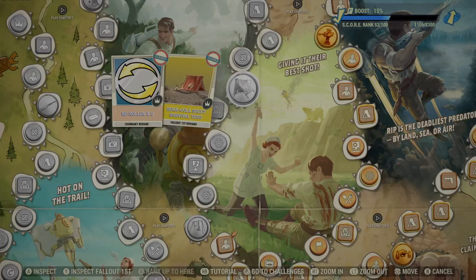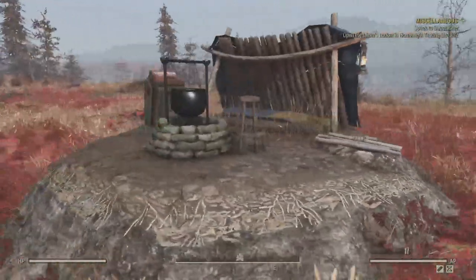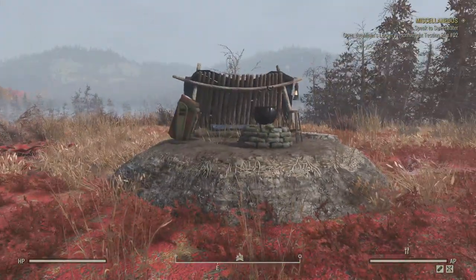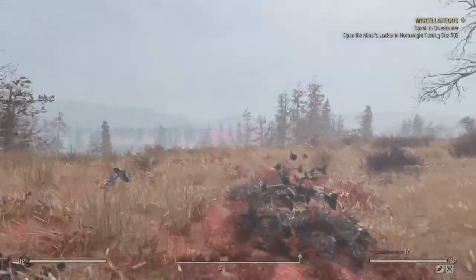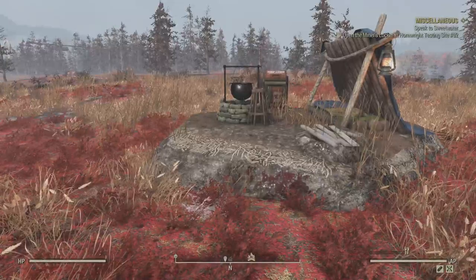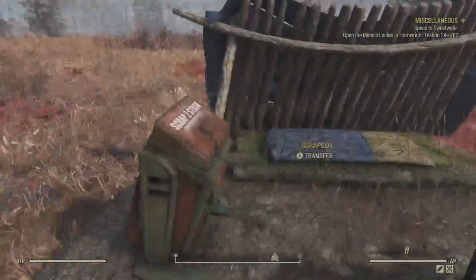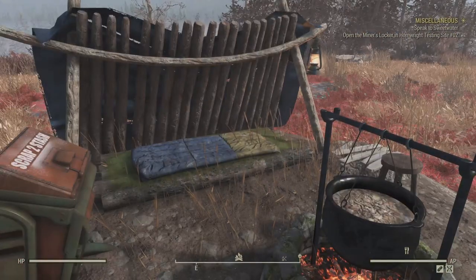It's going to be the Nuka-Cola Sheet survival tent, and it comes with a new ammo box — it is the first survival tent we've had that comes with said ammo box. So what you can technically do is, let's say I'm done with the Scorch Beast Queen event. I throw down my survival tent — right now I have the lean-to one, which has a bed, a stash box, a cooking station, and a scrap box, but it doesn't have anywhere for me to scrap weapons or deposit armor.